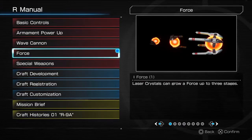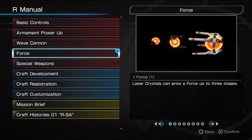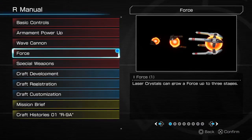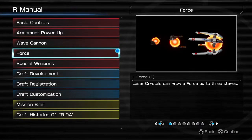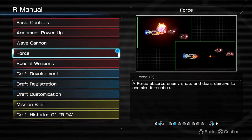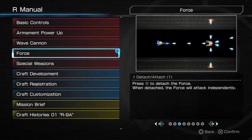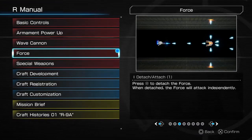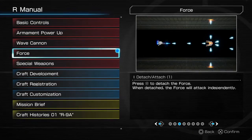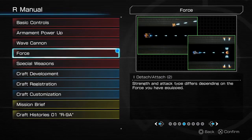The Force cycles through three stages. Regular force shoots straight ahead, level two force shoots in a V shape, and the full-powered force shoots in a V shape and also above and below the force unit. The force absorbs enemy shots — so it's invincible. Press the X button to detach the force. I use that a lot — I like being able to send it out ahead of me so I can take out enemies in front. I love the detachable shield.